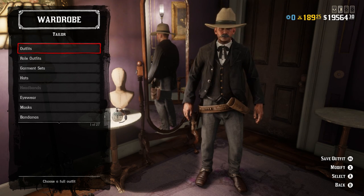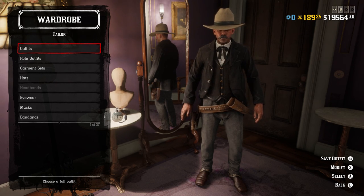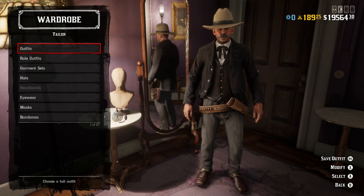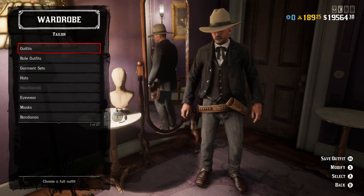It also kind of looks like Sam Elliott in literally anything he's been in, so you might be mistaken for him. But in any case, gray is the way — the hair should be gray too, because at the time this movie was filmed John Wayne was pretty old and his hair was pretty gray. So that's the hair. Let's get to the outfit and go through the items.